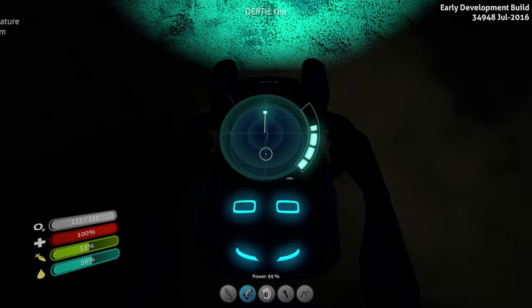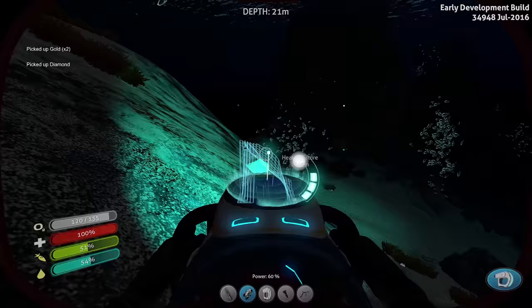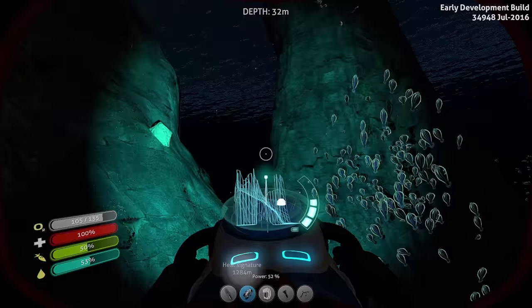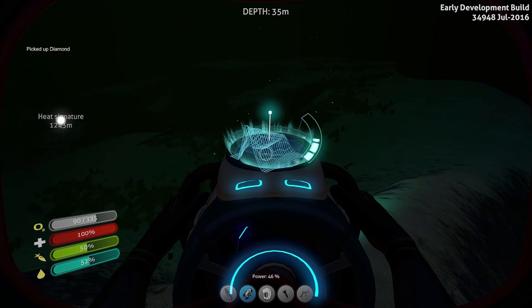What do you got? I can't see anything. Oh, is that gold? It is gold — very nice. More gold. Let's just start collecting a bunch of these. Diamond! We got a biter. I don't like being out at night with that Reaper around. I'm going to head back. Hello, what are you? Uraninite! Sweet. More diamonds. We got a lot of really good materials in here. We're going to need some storage.